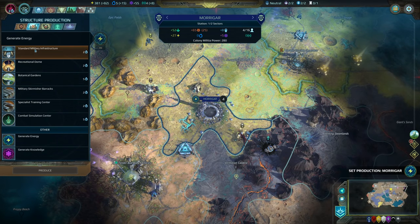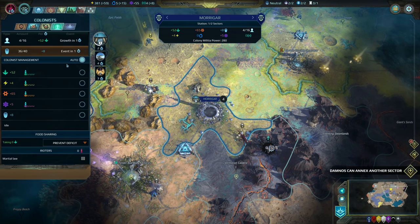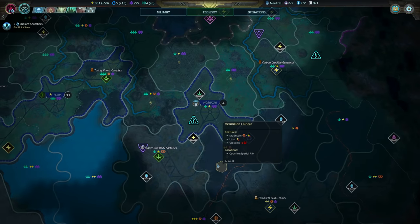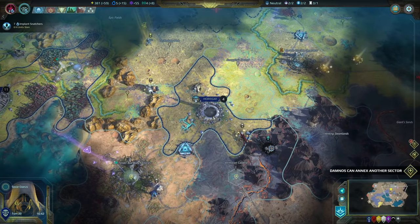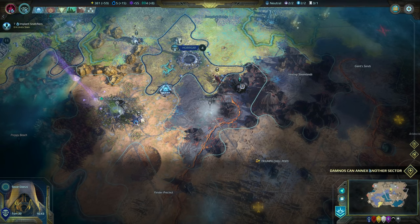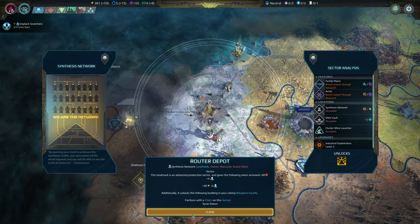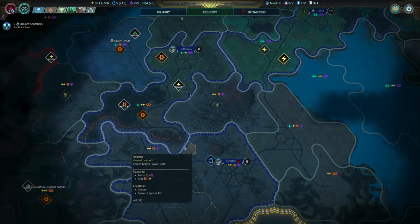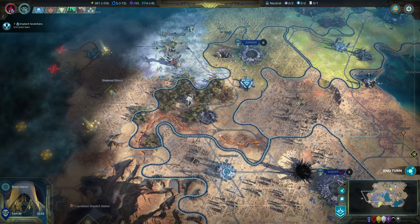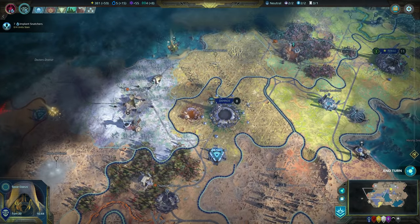Production for Morigar — militia, turrets, recreation. I can stay like that I suppose — it's going to grow next turn. We can get something now — or someone comes and takes it. Damnos can annex. Does not let me get this right, no. Oh, is that another player? I think that's another player — so let's grab this. Corvin's not going to like it. Oh, we're going to get loads of enemies, aren't we?